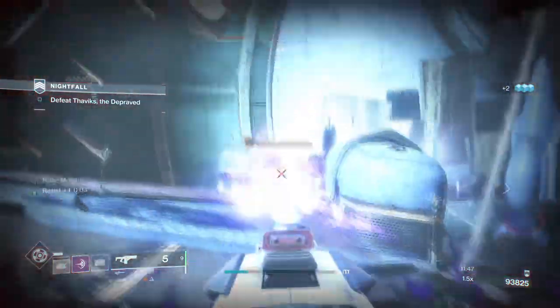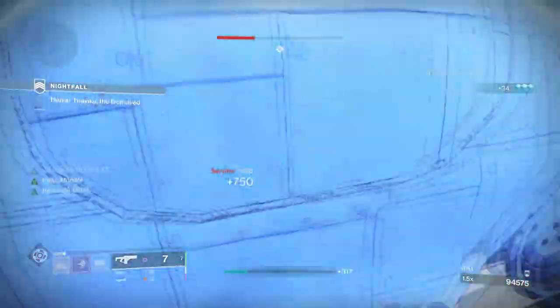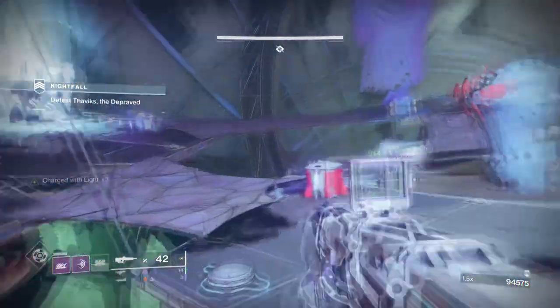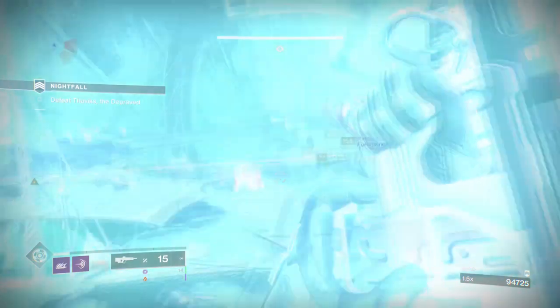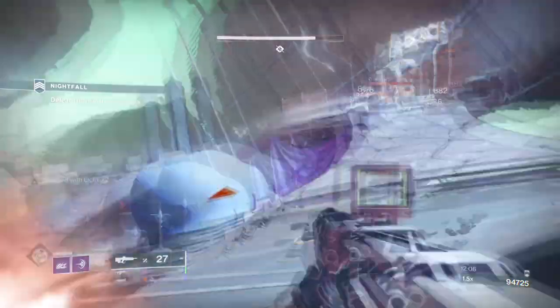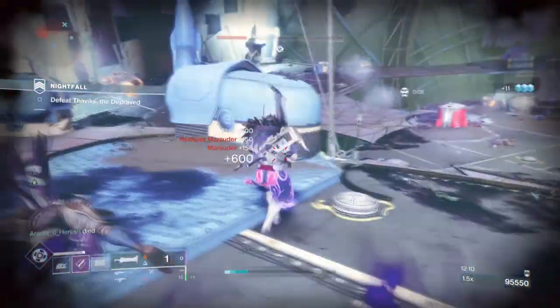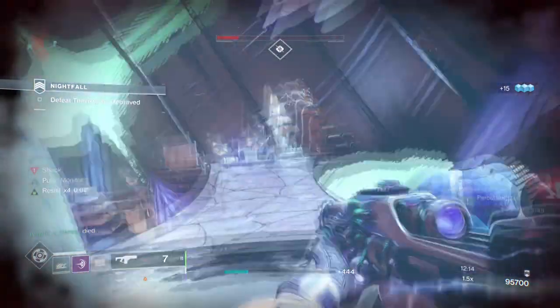This is definitely an interesting build that I can see being picked up once Void 3.0 comes, as it has the potential to make another useful buffer build for all content — but this depends on what our subclass tree will look like and offer us. If the above options are made available or something similar, then this will pop off along with the exotic. If not, it's no big deal as the build is still solid for most content except GMs, and it just means you have to rely on a different more common exotic such as Ursa Furiosa.